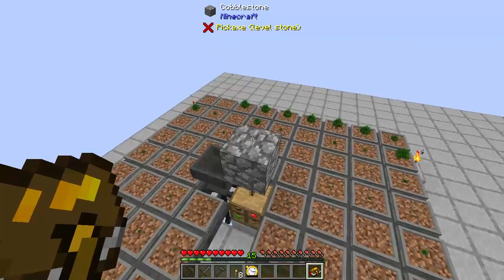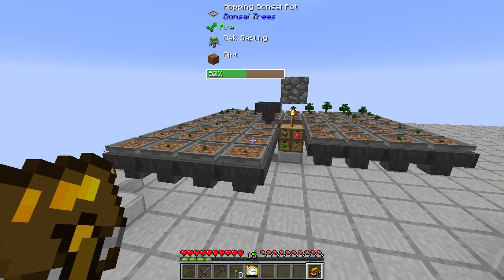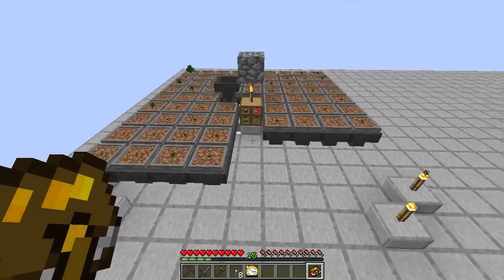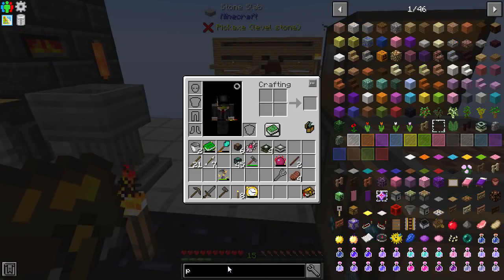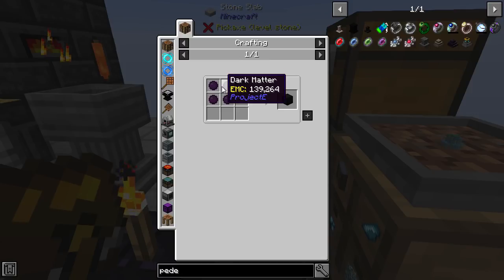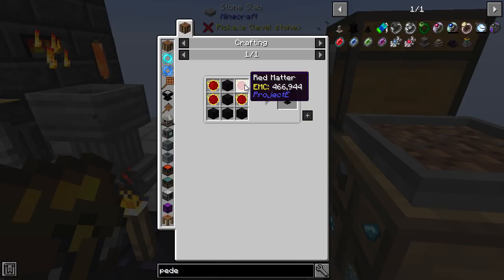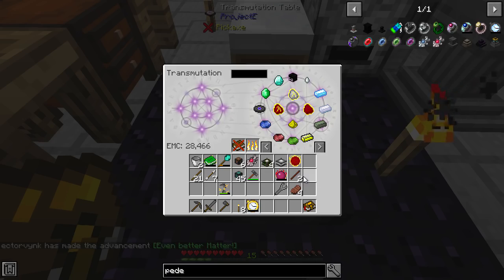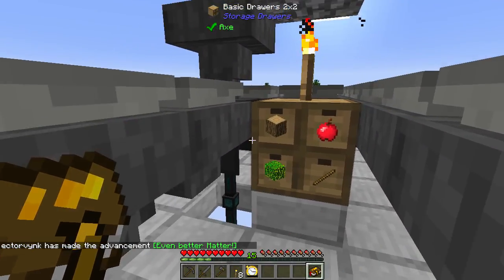Basically all of this is because I'd like a pedestal for my Watch of Flowing Time. If you put the Watch on a pedestal it's basically free — you don't have to hold it. I was going to put it here because it operates in a nine-by-nine-by-nine area, so everything in range would go very fast. The pedestal costs a lot of EMC — five Dark Matter blocks each, and four Red Matters, each about half a million. I currently have just about half a million.